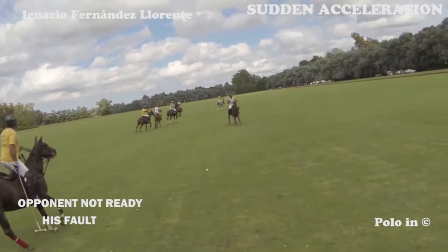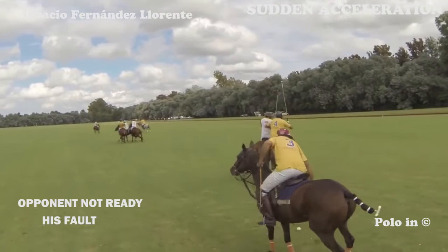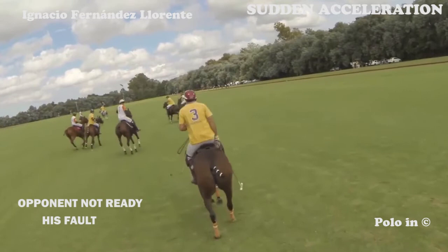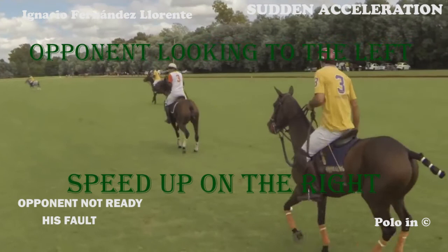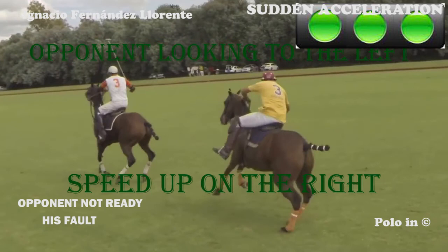For a marker, not being prepared can be a very small detail. In this case, the white player who is marking the yellow player is waiting for him and looking to the right, which is excellent — he is in the correct position. The yellow player goes slightly to the left and makes the white player look to the left. Now the white marker is not anymore in a good position to start the race, and the yellow player takes advantage of that and accelerates forward to the right.